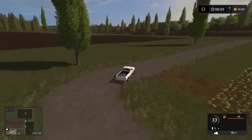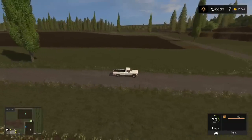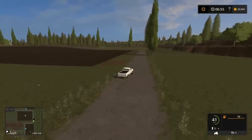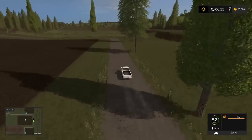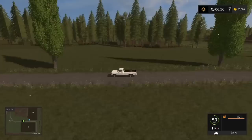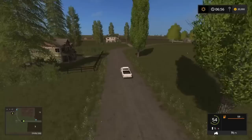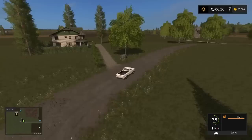You get a sense of the size of the fields by driving around them, and you also get an idea of how flat the map is. There are a couple of little hilly bits, but nothing where your vehicle really struggles to get up - unlike some maps. Another wooded area is just off to the right there. On the mini-map the darker brown shaded areas are your forestry areas.